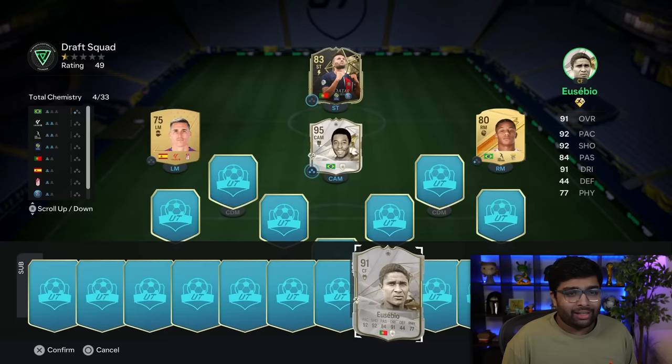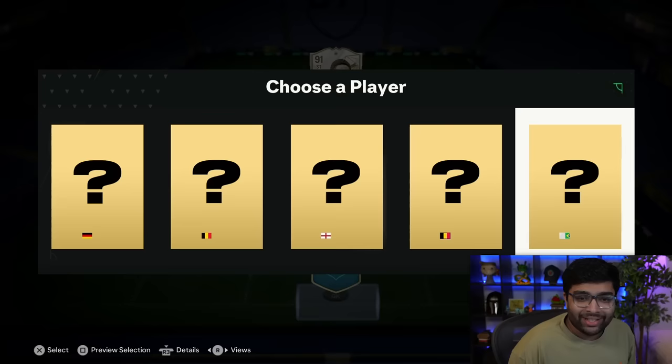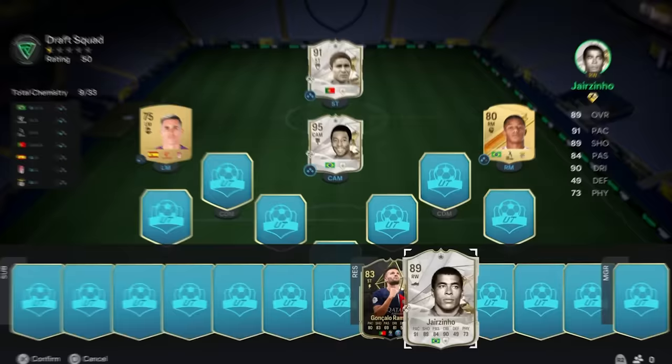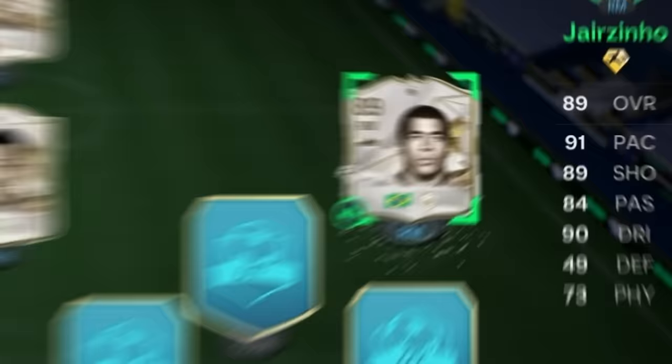That's good - I think we're going to get the rating. Another icon - Brazilian as well. I would have loved to hide the icon part of it, but there's no way to do it fairly with the overlays. So we'll go with the Brazilian one. And it's actually Jairzinho! This team that we're building is absolutely crazy.